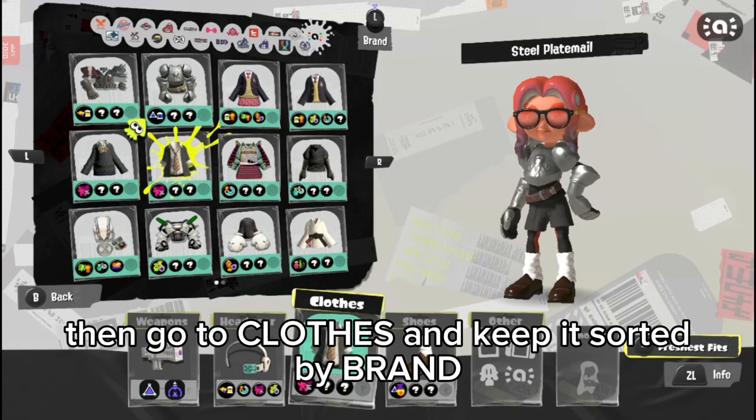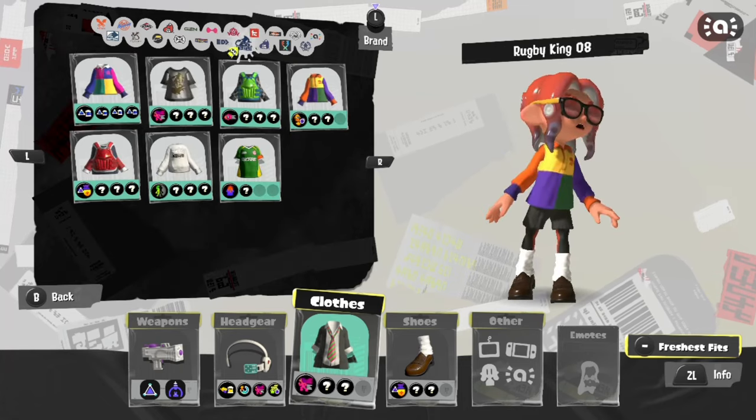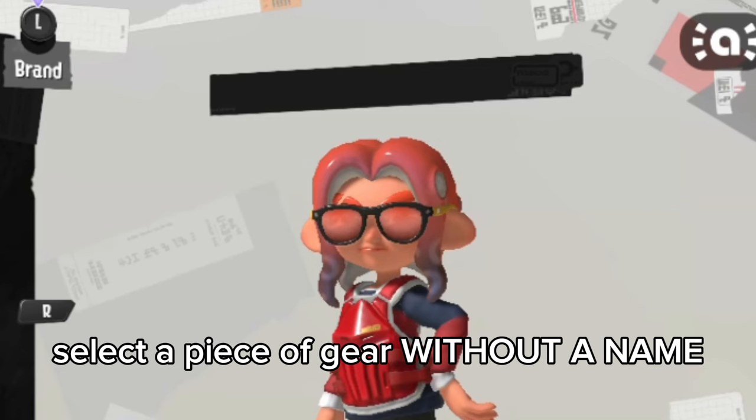Then go to clothes and keep it sorted by brand. Go to the Kensa tab and once more do the button pressing with the D-pad. Select a piece of gear without a name.